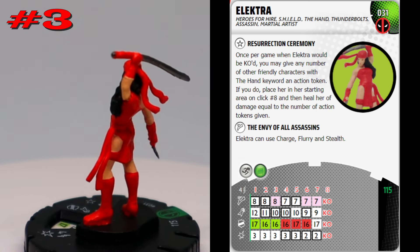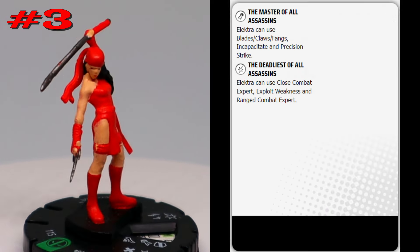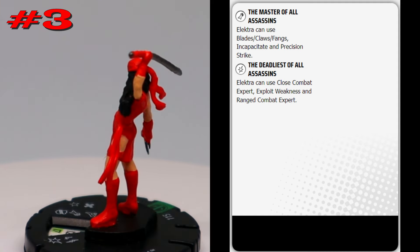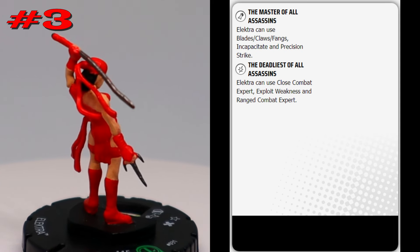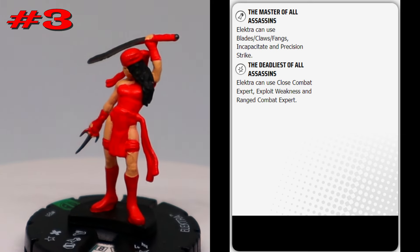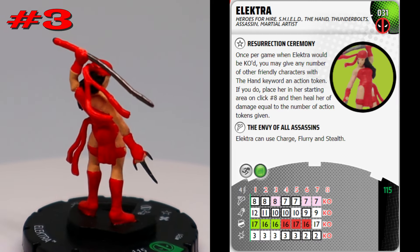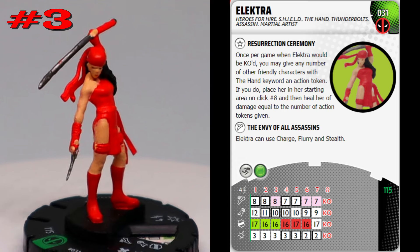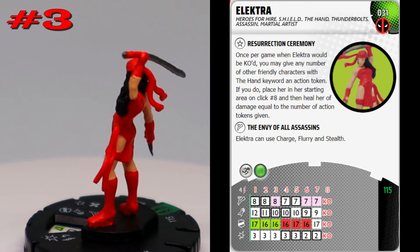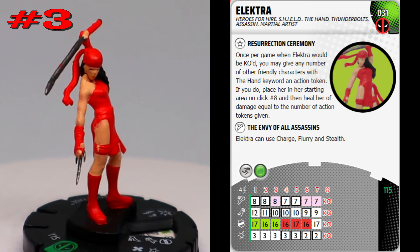She has a lot of crazy special powers: charge, flurry, and stealth on movement; blades/claws/fangs, incapacitate, and precision strike on attack; and close combat expert, exploit weakness, and ranged combat expert on damage. An opening 12 attack, 3 damage, charge, flurry, stealth with some combat reflexes — not too bad. Throughout her dial she overlaps those powers so it feels like she has a ton of powers and she's just really deadly up close.